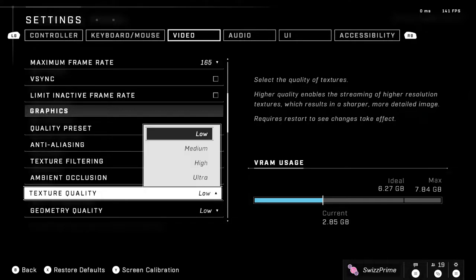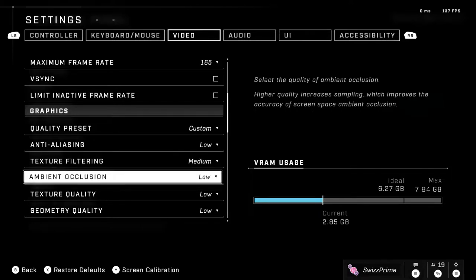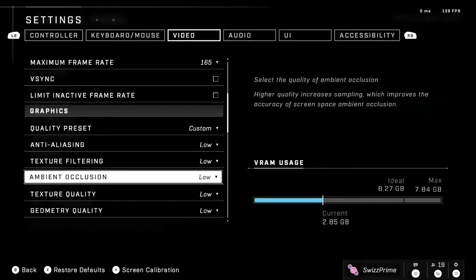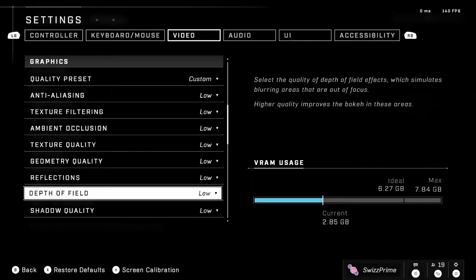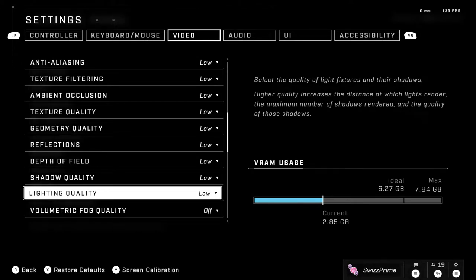For graphics: anti-aliasing low, texture filtering low. Texture filtering doesn't make that much of a performance difference and does make the game look a bit better, but I keep it on low. Texture quality: set to low, especially if you're streaming or recording — the game still looks pretty good at low and it keeps VRAM usage down. Geometry quality low, reflections low, depth of field low — it's a shame we can't turn depth of field off entirely.